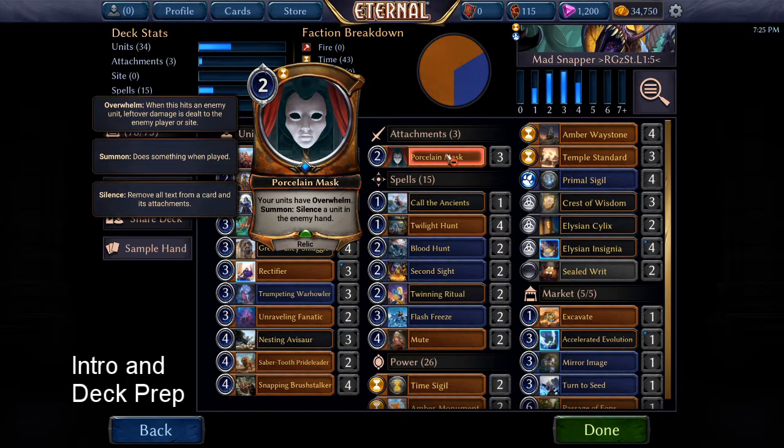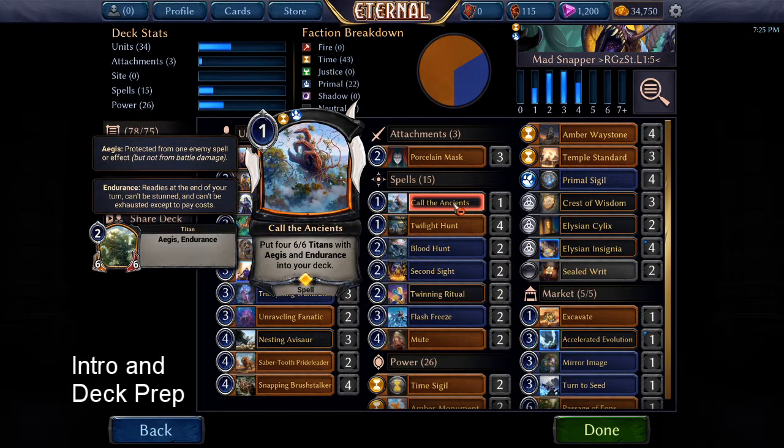So every time you hit something with 1 toughness and I hit with 7, the enemy player is going to be taking 6 damage. This can be a really quick way to wear down the opponent. As spells, I've got Call the Ancients — I only have one of these, so there's only one in the deck. It's quite a powerful card against spell-heavy opponents, but it doesn't work perfectly with the synergy, so that's one to consider.